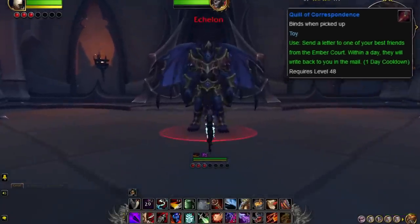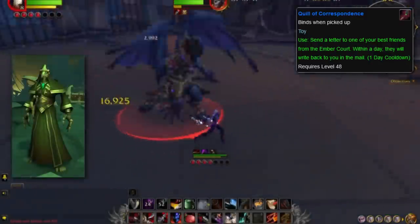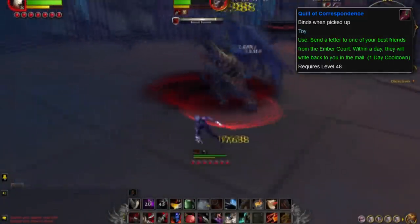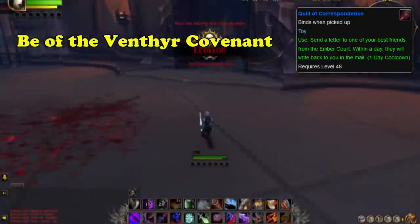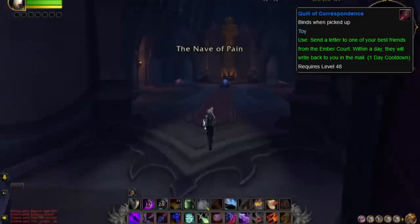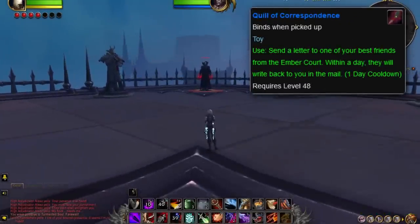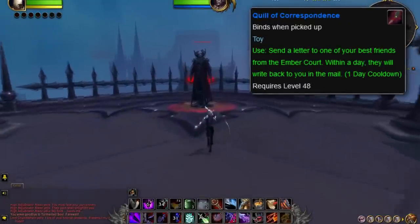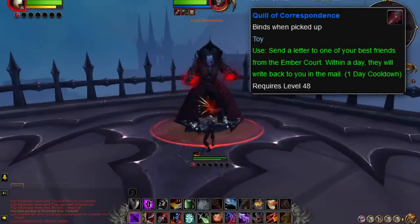Among those guests that players can write to include Lady Vashj, Alexandros Mograine, and Lady Moonberry, to name a few. Some highlights include Plague Deviser Marileth wondering where his shipment of oozes are, Stonehead eating one of your letters, and Kleia flying above Pelagos so she can't write a letter. To obtain this toy, the player must first be a member of the Venthyr Covenant, then reach Best Friends status with at least one Ember Court member, after which they can buy the toy from Lady Ilinca for 500 gold. This toy is one of the most unique in the game, landing at number 5 on this list.